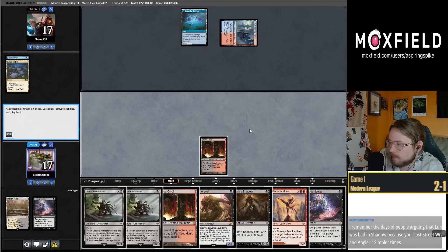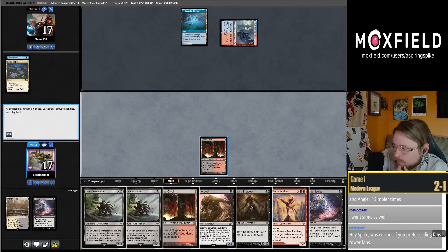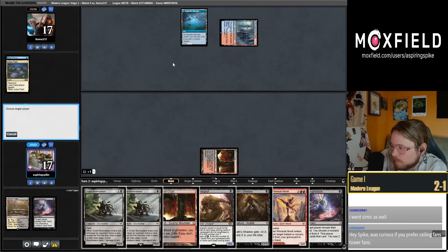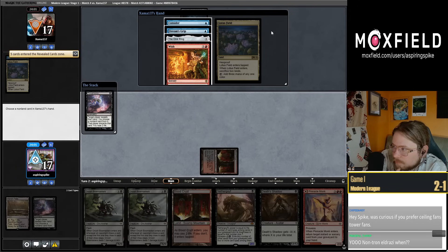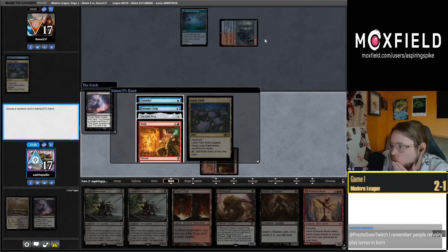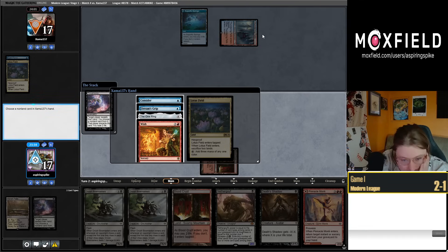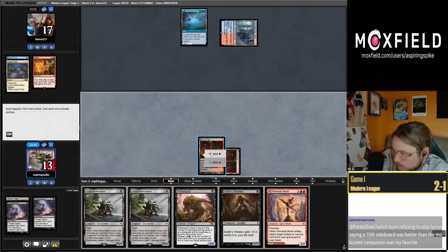If I go Thoughtseize Blood Crypt that's minus four life so I can't go Thoughtseize Shadow. My opponent is playing Lotus Field — so I'm going to go Thoughtseize Nethergoyf this turn and we can go Shadow plus Bowmaster next turn. Should we take Wish because we have Bowmasters for the Ring? We're not doing that great against Wish for Breach, but they are a little ways away from actually doing that. I think I'm going to take the Wish — seems very close. This could definitely be the wrong choice.